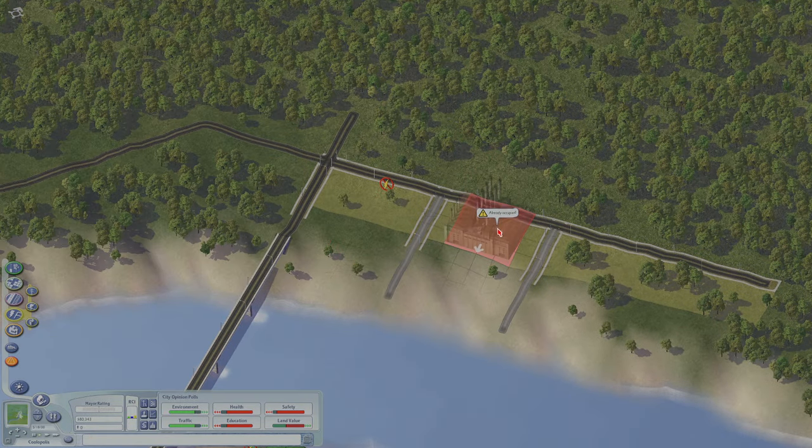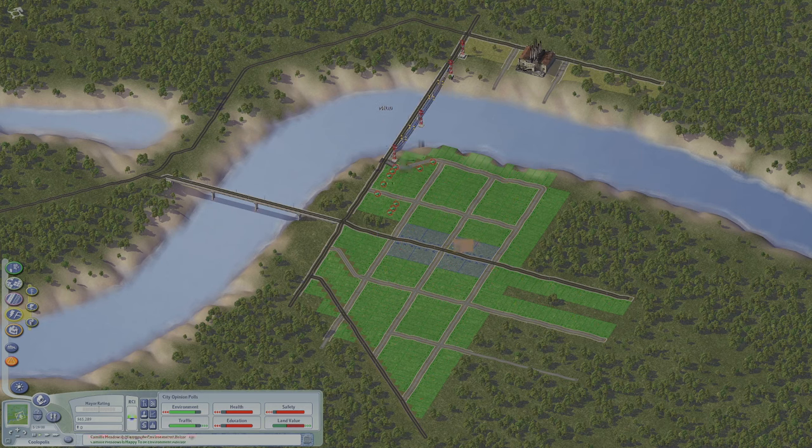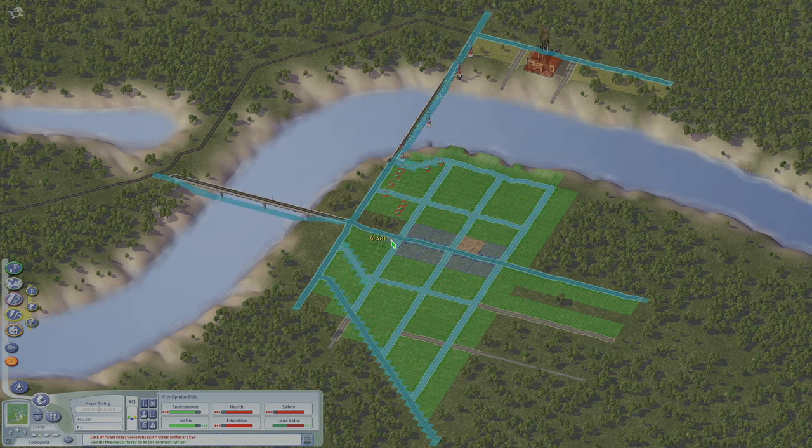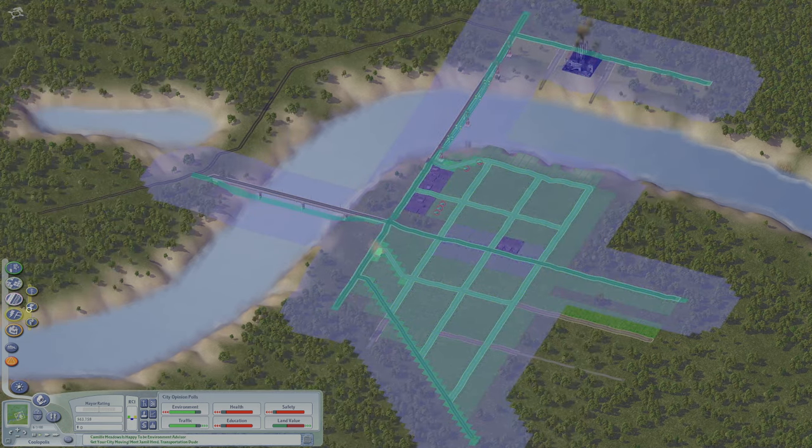We'll zone our first industrial areas and the power plant will be soon to follow. There's never really a perfect spot for it so we'll just go ahead and put it right there. Now we connect the electricity from that side of the river to the city, and we'll go ahead and put a water pumping station in. Now we have water and electricity.